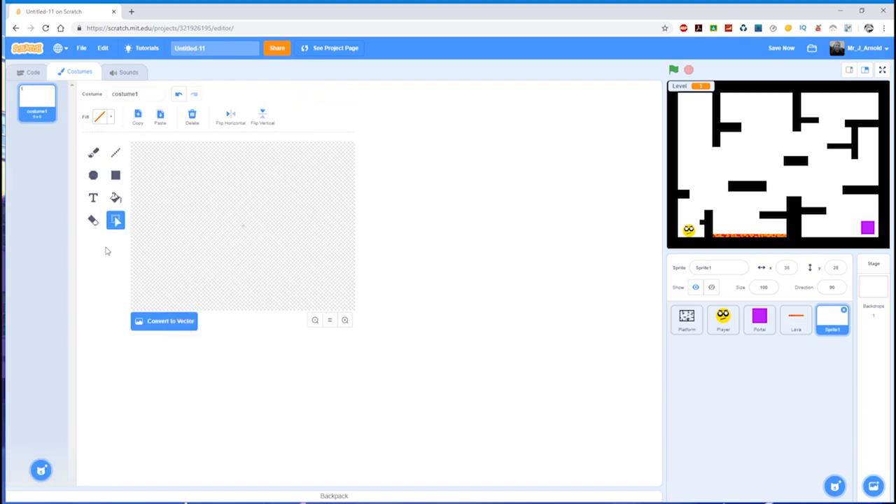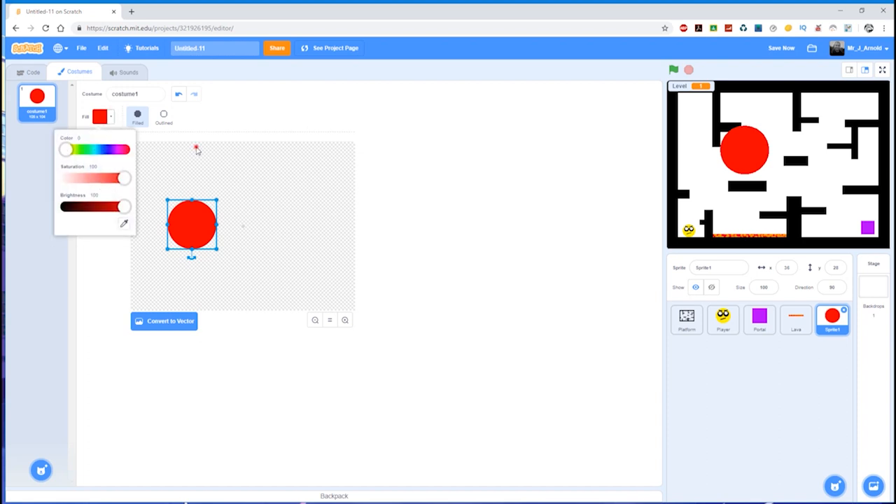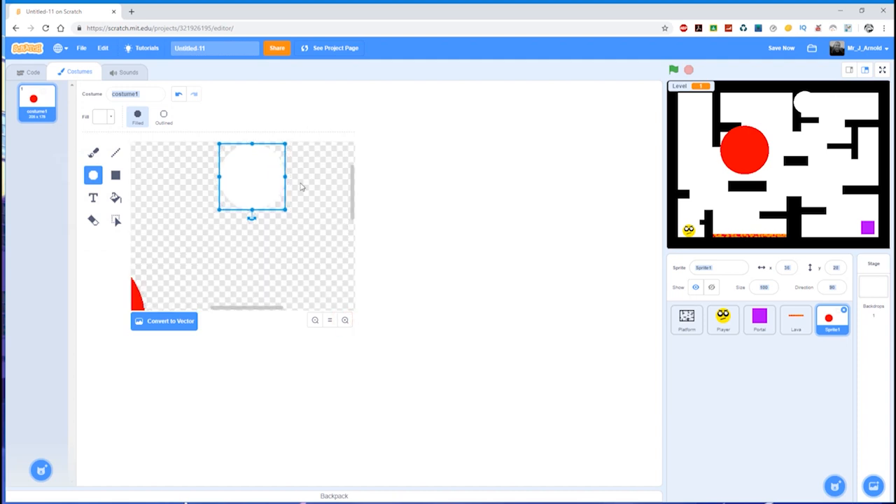We're going to keep it really simple. Let's have a red circle for the moment, so I'll draw out a red circle. Should we put some eyes on it? Some angry eyes, perhaps. Let's have a white color now and draw out a white circle. I'm going to zoom in a little bit so we can see it more clearly, then draw some green — quite dark green — eyes.